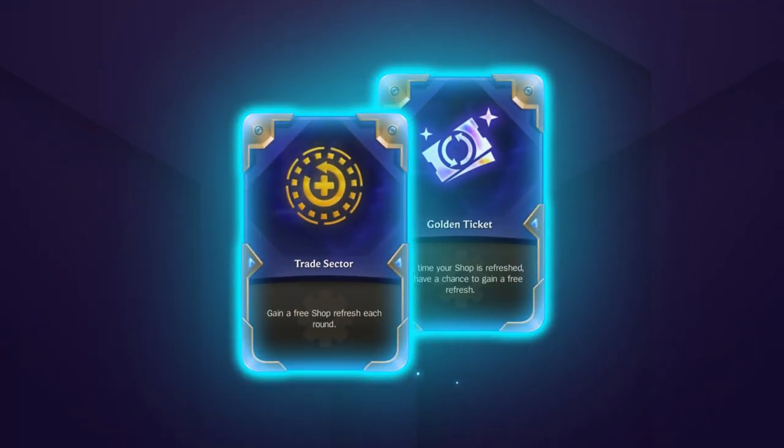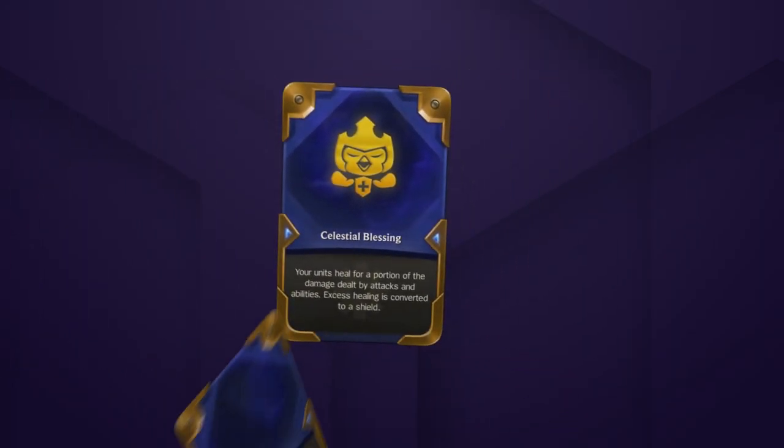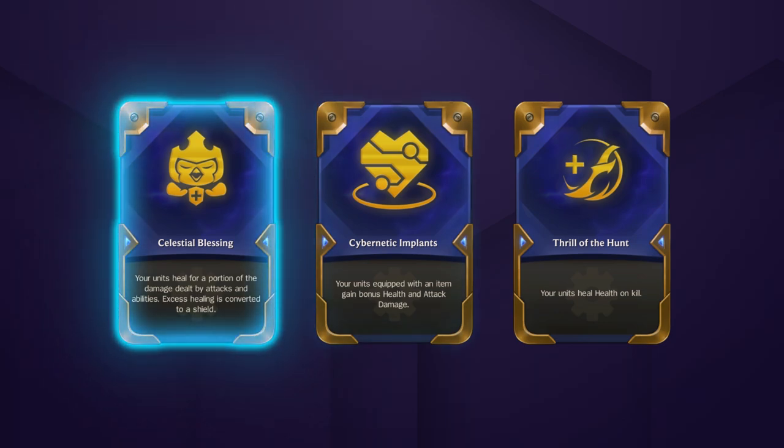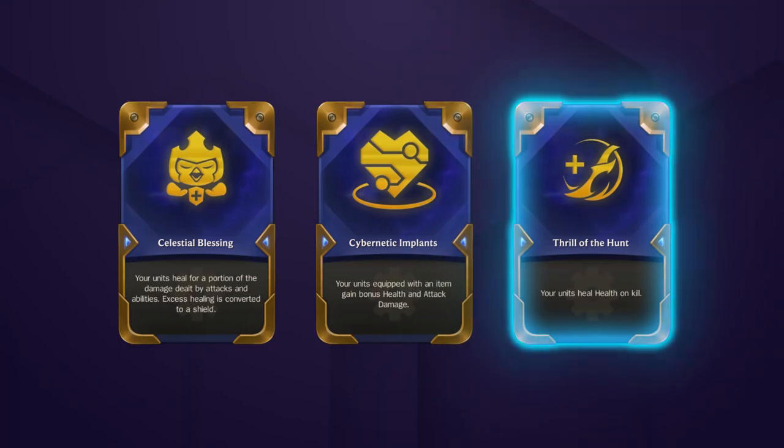Trade Sector and Golden Ticket are auto pickups in any kind of slow roll comp, letting you hit way faster. If you want to stay more open to other comps, you can always just pick the augment that gives the most generic upgrade to your team. This will also be your only option if you're not given any augments specific to your comp. Some examples include Celestial Blessings, Cybernetic Implants, and Thrill of the Hunt.